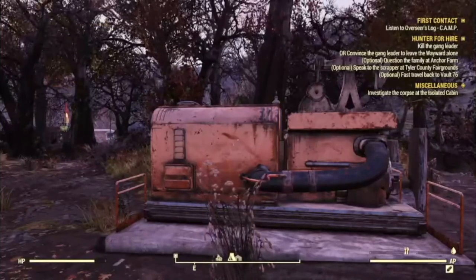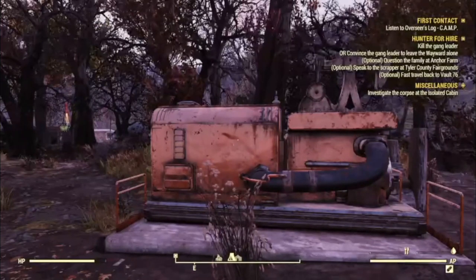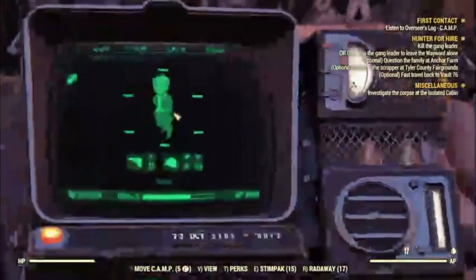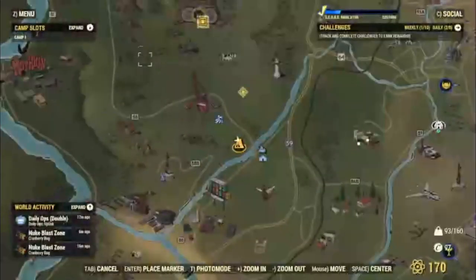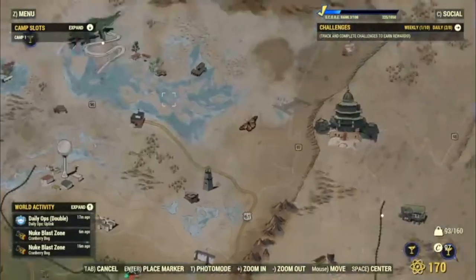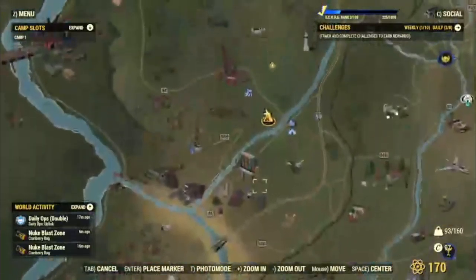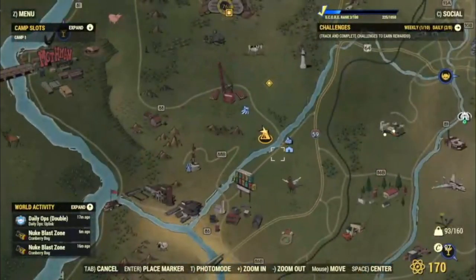I'm also doing it right now on my other camp with a junk extractor and you get so much junk from that. There's a junk spot right up there and you get tons of junk from extracting. There's also a concrete node right down there if you want concrete.